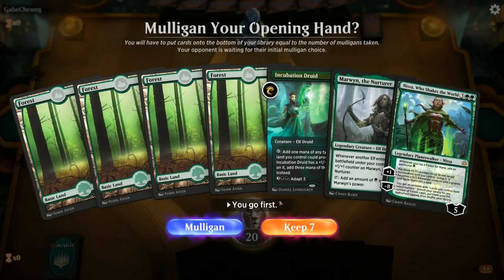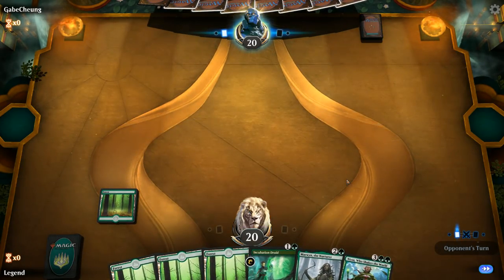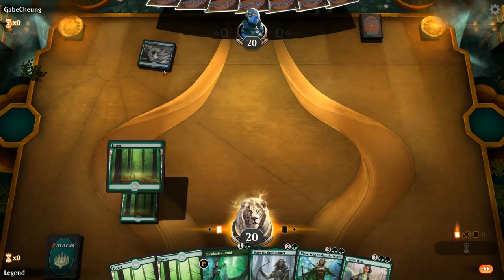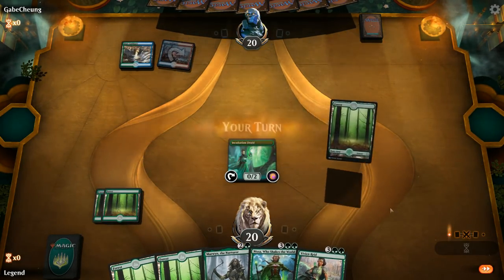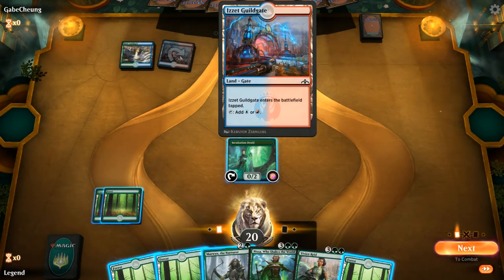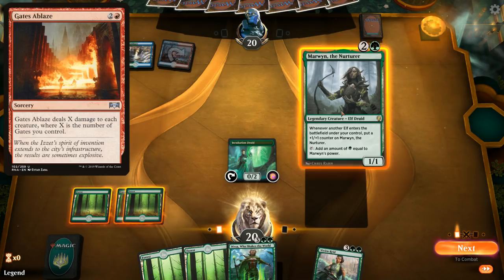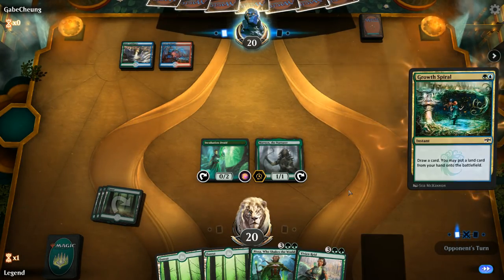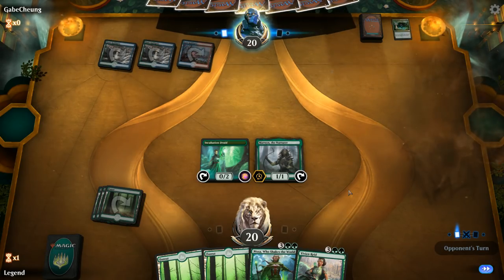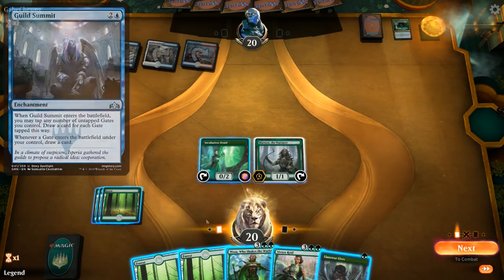We're on the play and no Leyline, no Llanowar Elves, but probably still a keepable hand — being on the play also helps. We're facing a turn one Semi-Guildgate so probably the Scapeshift deck. It's actually old Gates — should be a fun one. Gates of Blaze is pretty effective against our deck so hopefully we can dodge that card. Sweepers in general are a way to beat us. Just a Guildgate barrel for now. If we can stick one of our Planeswalkers — Vivien especially, being able to take out their enchantment that draws additional cards is pretty big. Nissa providing a steady stream of creatures is nice too.